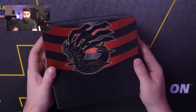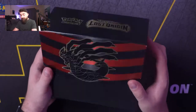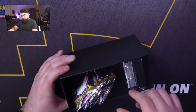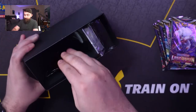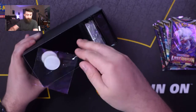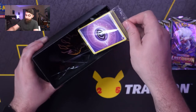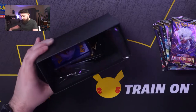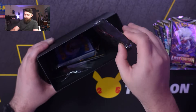So this ETB is beautiful — gold, black, red. It just looks amazing. Of course you have your booster packs, your dice, counters, a star marker, dividers, energy cards, a code card, and your really awesome looking sleeves. So here we go.